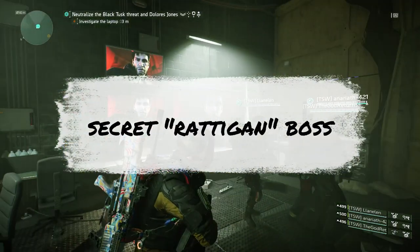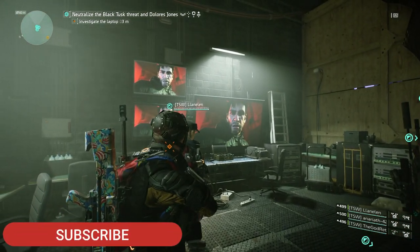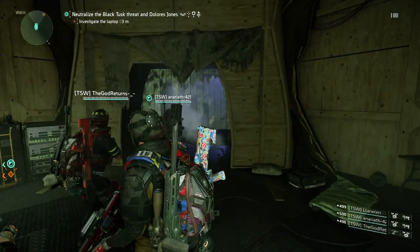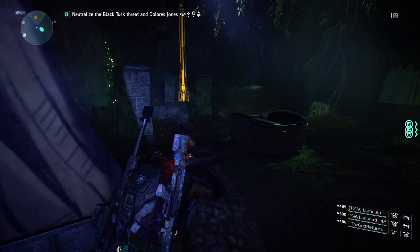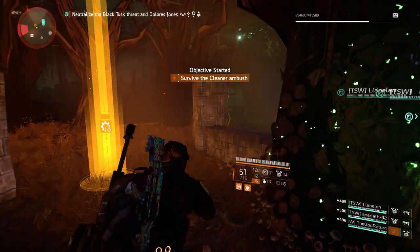Hello agents, in this video we're going to show you how to spawn in a secret boss on Coney Island. It has to be on the amusement park mission, just on this section here. There are a few steps you need to perform beforehand, and if you do them you'll get a boss called Rattigan spawning with the cleaner ambush. He's a named boss, just like any other named elite.